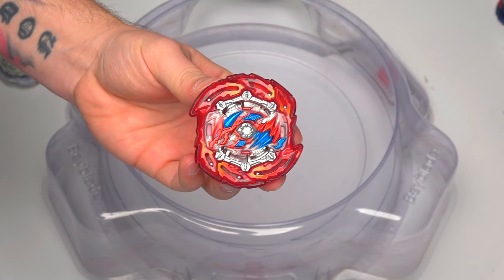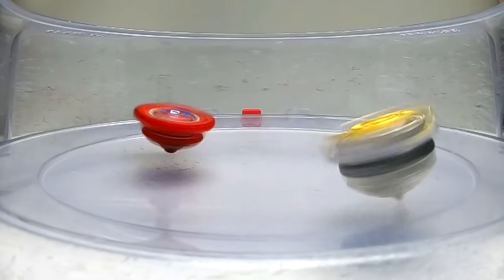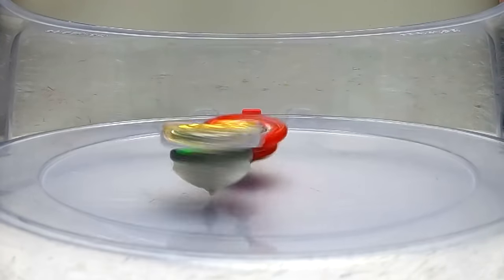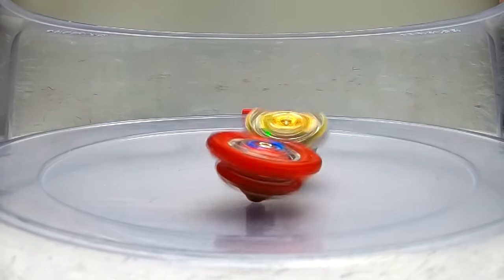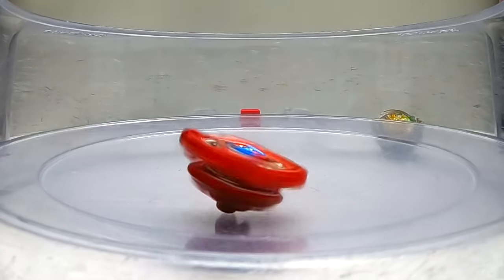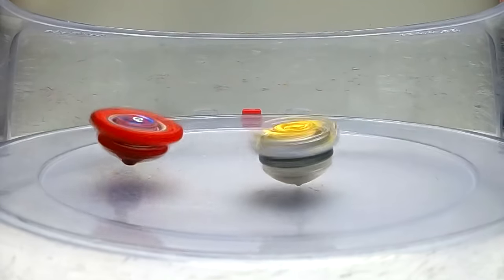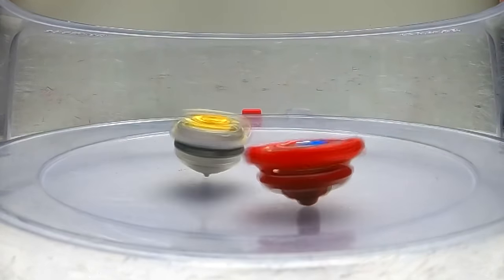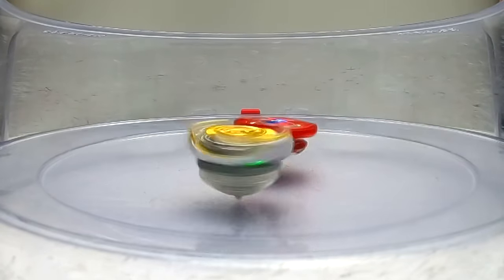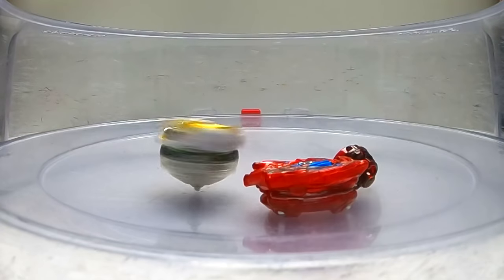Next up is the massive Flair Dragon! 3-2-1! Now Flair Dragon is a stamina Bey with a lot of stamina. I've done a flower pattern with Genesis - if you get the perfect flower pattern, Flair Dragon 1-0! 3-2-1 - vicious attacks there by Regalia Genesis! It just got a burst - 2-1!